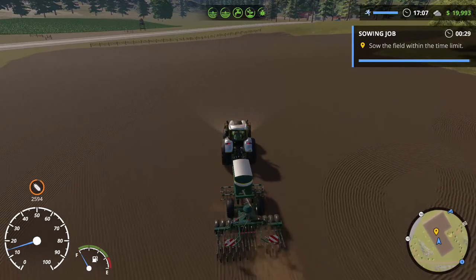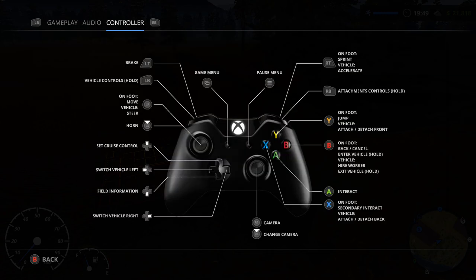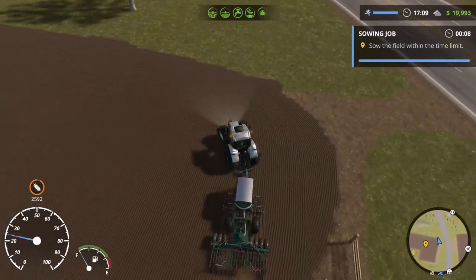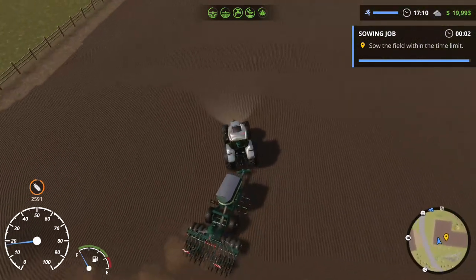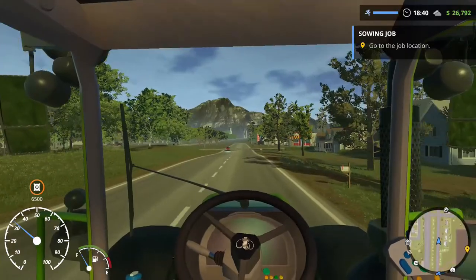The first thing I do with any simulator is turn the music off, so it's straight to the menu — which gave me problems immediately. I couldn't use the stick to navigate the menus; it just kept changing everything but what I wanted. I had to use the d-pad, and I couldn't get the aim inverted. I had to do that via the Xbox dashboard controller settings, which is just a little niggle.